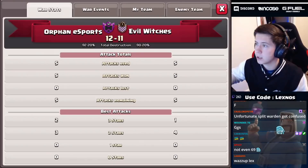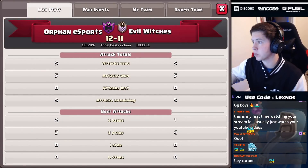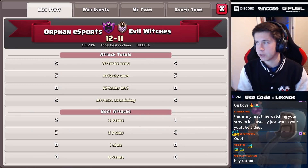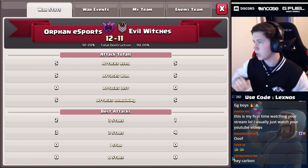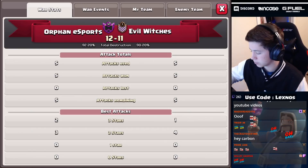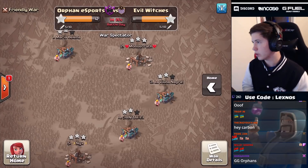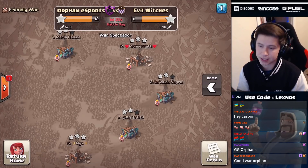Nevertheless it's gonna be a victory 12 to 11 for Orphan Esports. Even if that last attack for Evil Witches had gone through and tripled, I think Orphan Esports still come out with the victory on percent. Nice try to Evil Witches but Orphan Esports get it done - they win 12 to 11.